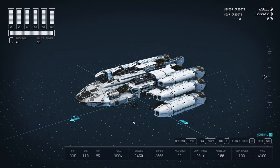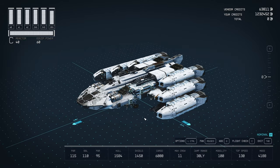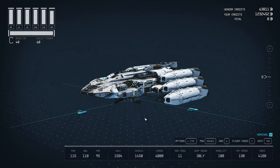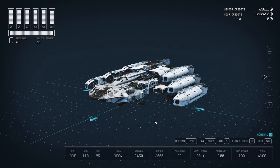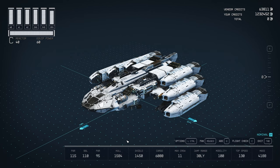We already tried making different designs with this cockpit at the back or in the middle, and the designs just don't look as great. But this over here is pretty good. And of course, we made sure that all the stats are as good as possible. We got a pretty good hull at 1584.